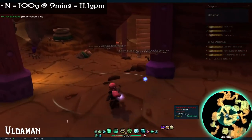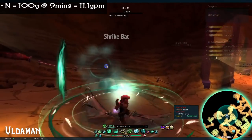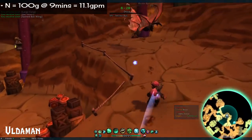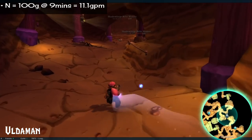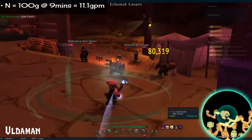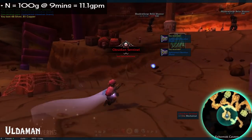Number 21: Uldaman. 100 gold in 9 minutes. This is another dungeon with a spiraling unique layout that you can get turned around in if you don't pay attention — just keep an eye on your map as you'll have to double back a couple times. There are four stone statue bosses that technically are listed as optional, but you need to kill all four if you want to unlock the doors to get down to Archaedas at the bottom. So, optional but not — one of those.